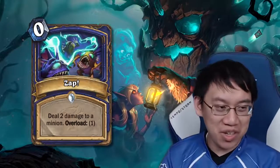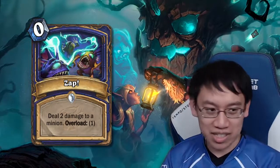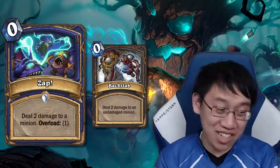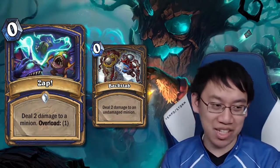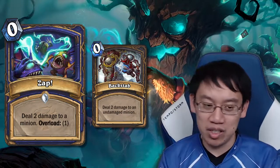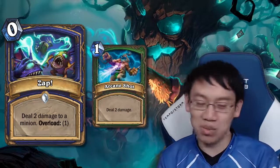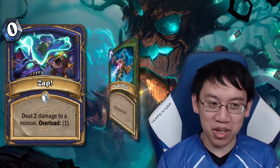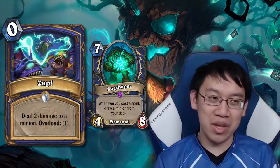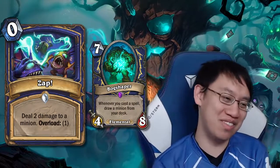ZAP! An exciting new Shaman card at 0 mana — deal 2 damage to a minion, overload 1. It might seem like a bad Backstab, but Backstab is an insane card you'd put in almost every deck. 1 mana deal 2 to minions has been played. Good card to combine with the Shaman Bog Champion, since you can immediately gain a minion the turn you play it. It's a long road to recover for Shaman, but more good cards is good.